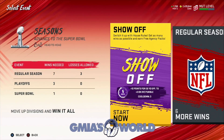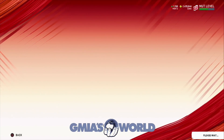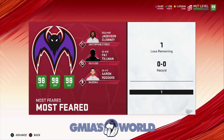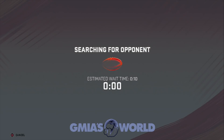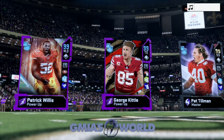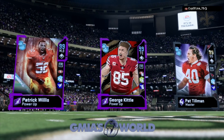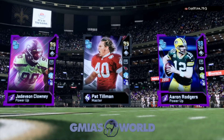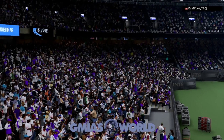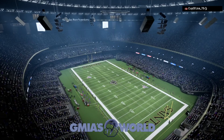If you guys have not been doing house rules, this is something that EA has available for five days. I think you only got another two days to complete this. I would recommend everybody go to the missions tab, check out where it says house rules, and try to get at least 25 wins because that one is guaranteed a 90 to 94, as opposed to the 87 to 94s.